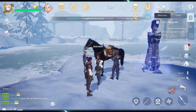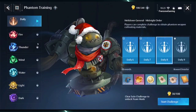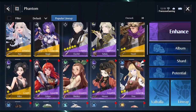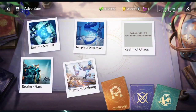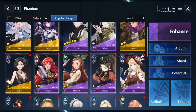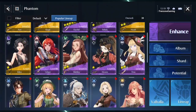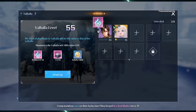At some point you'll unlock a function — I've forgotten the name — that requires you to use about four or five wind phantoms, or fire phantoms, or dark/light phantoms of the same element. I think it's phantom training. These functions will require you to use the same element of phantom, and not everyone will have trained that particular element. So if you're not yet level 55, level up the phantoms of other elements that you won't use as your main, then put your main phantoms in Valhalla.